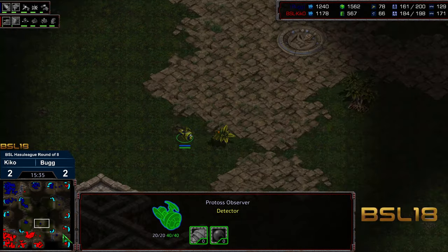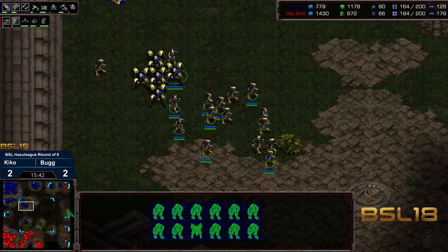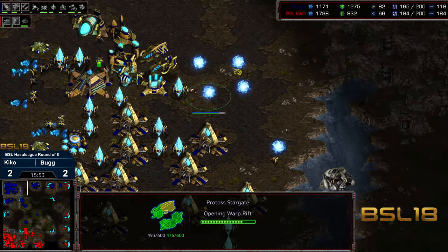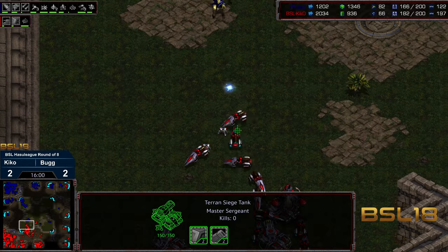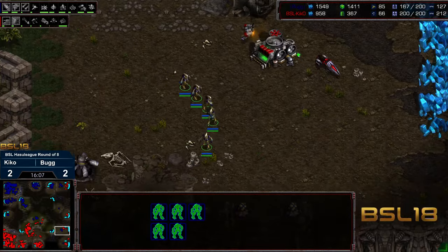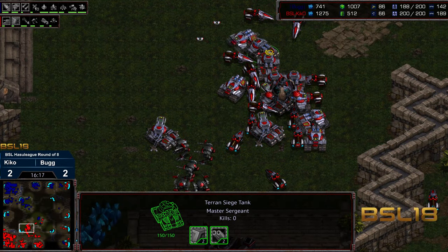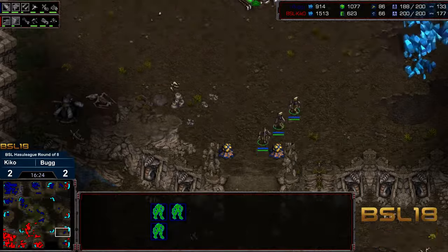Now we're starting to see some better vision from Bug — the observer going to find bottom right. But Bug has gone very, very macro aggressive here, still trying to take top right. Vulture still creating some harassment. We've got the double forge. A whole bunch of gateways surging in — it looks like it's going to be a fleet beacon Stargate swap attempt. That was a very greedy play from Bug regardless, because Bug is trying to go with Zealots bottom right. With Zealots bottom right and down on supply, Kiko at max supply with 2-2 upgrades — he could pick a target and move towards it, and I don't know that Bug has enough to stop him.